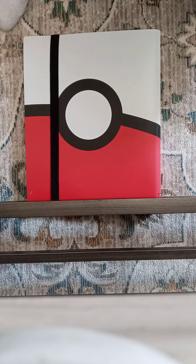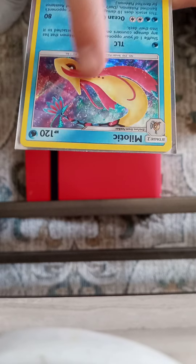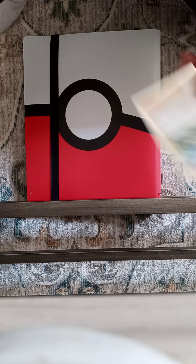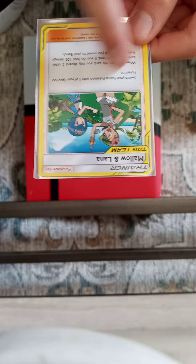The second thing you need to know about is rares. These normally have hollows here, they're shiny in the back, and you should sleeve them so they don't get dirty. And then tag teams — tag teams is when it's two people in one card. That's why it's called tag team. You should sleeve these too.